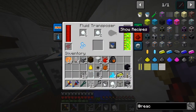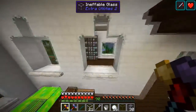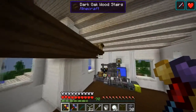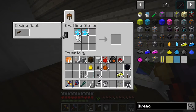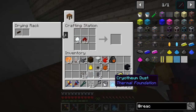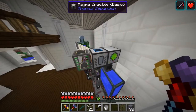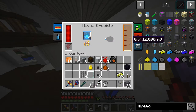Now that we got some of this blizz powder, we're going to get some augments for that and upgrade that. We need some more redstone. Put a couple of those, some snowballs, some redstone, and we'll get some cryothium dust.